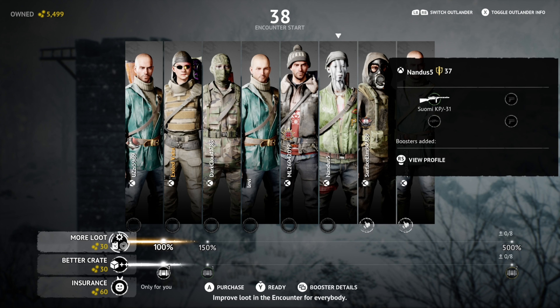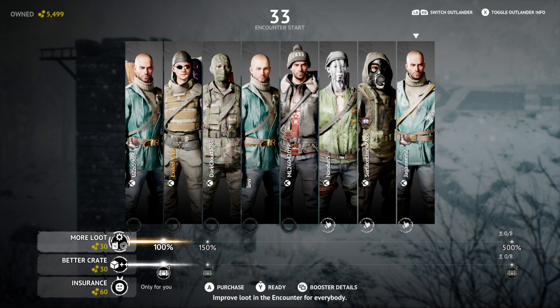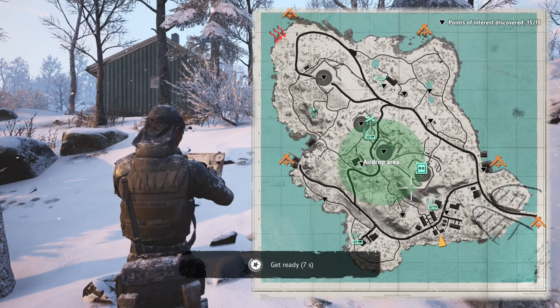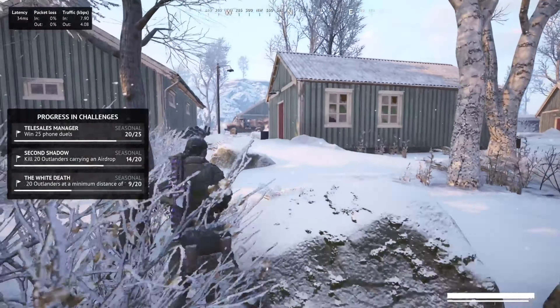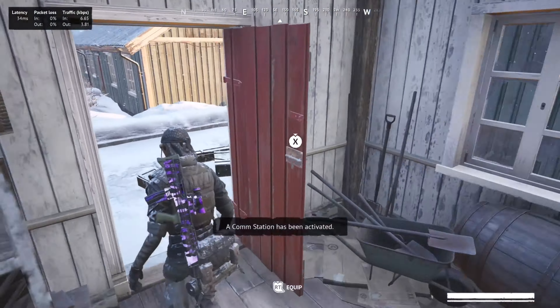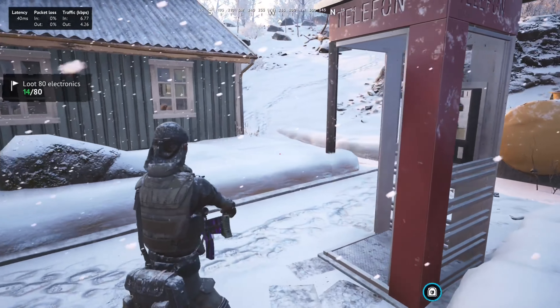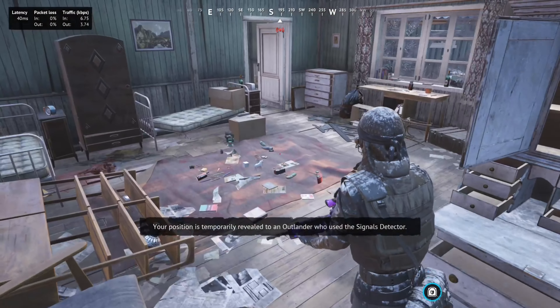Hello everybody and welcome to a new game of the day video. Today we are back on battery and we got a decent little lobby, a couple of decent weapons, a couple of raincoats, nothing too sweaty so we should be able to handle it. Spawning to the south, we got timed right in front of us, barred in the middle and singles up north. Gonna start by checking this first area, just going through these first towers to gather some loot. I'm not too worried about the lobby.